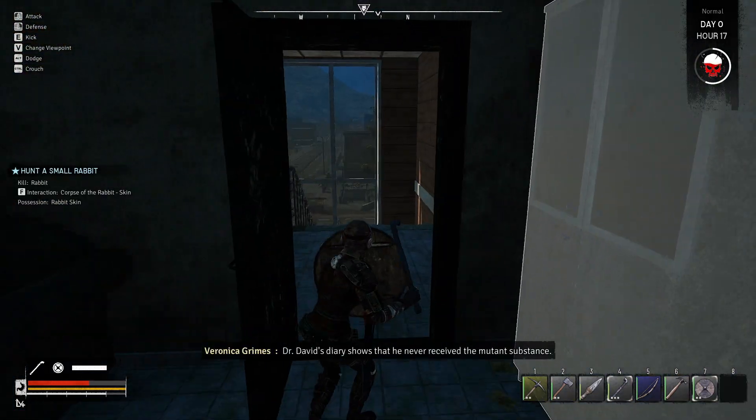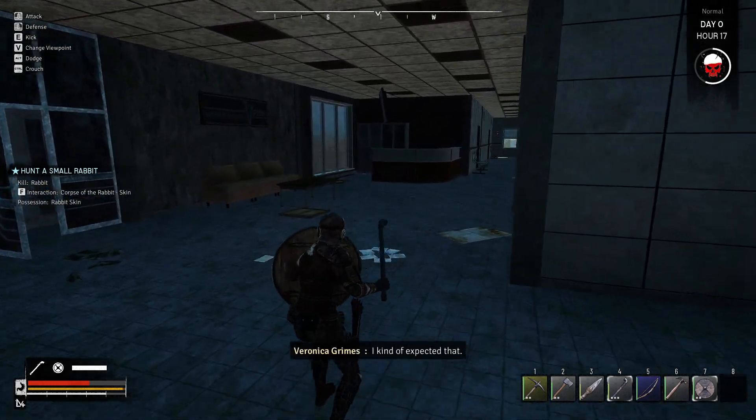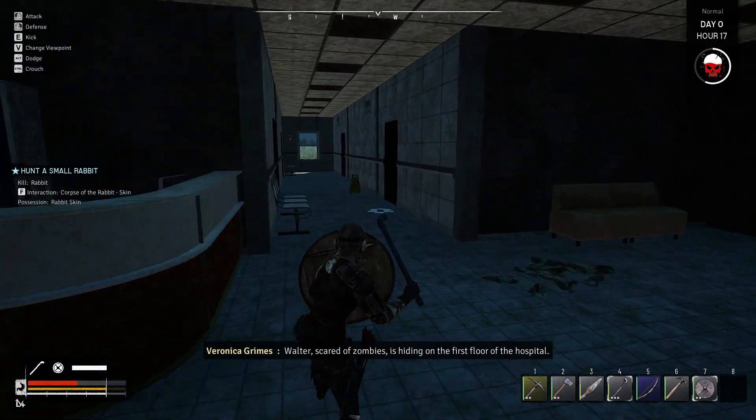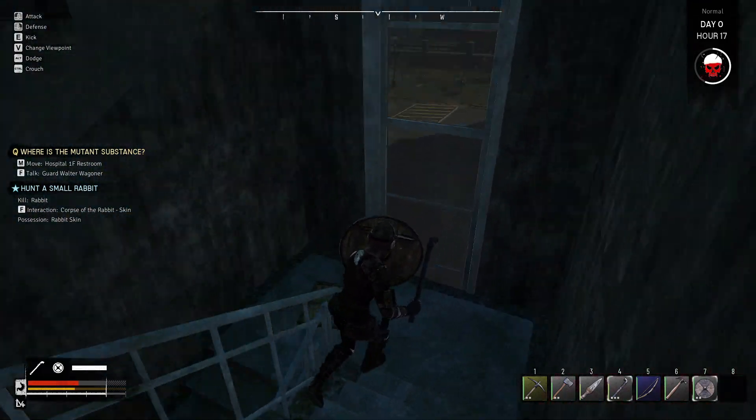David's diary shows that he never received the mutant substance. Walter lied. Damn it, Walter — I kind of expected that. Walter, scared of zombies, is hiding on the first floor of the hospital. If he's scared of zombies, though, why the heck is he even coming with us here?